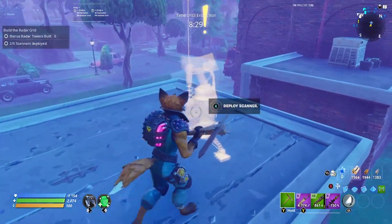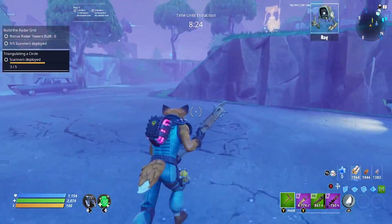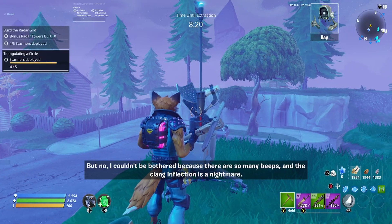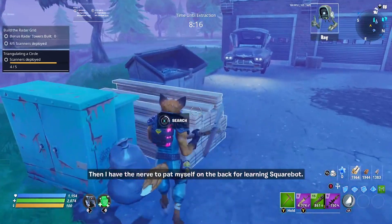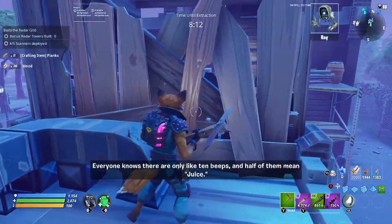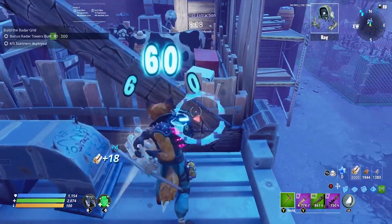If you are playing with other players, regardless of whether they are on the same quest as you, if they do go past these scanners it will show up with a little yellow exclamation mark on your map to help locate the items. They will not be able to collect them for you — you will need to go and collect them yourself for this quest to count.